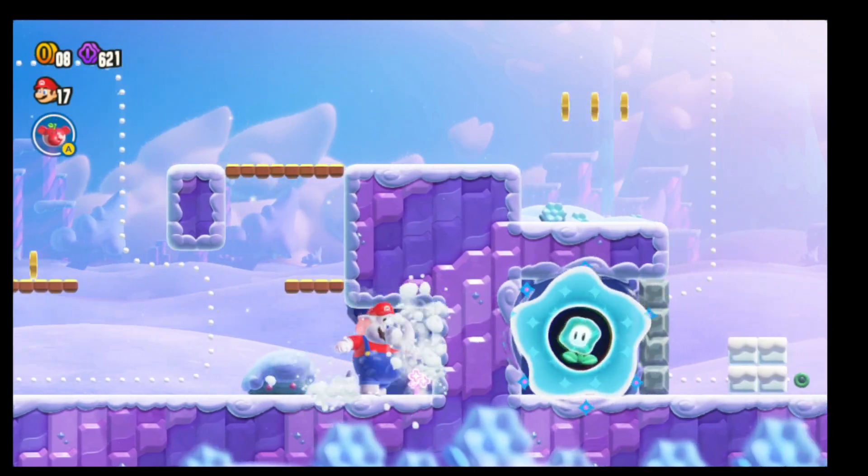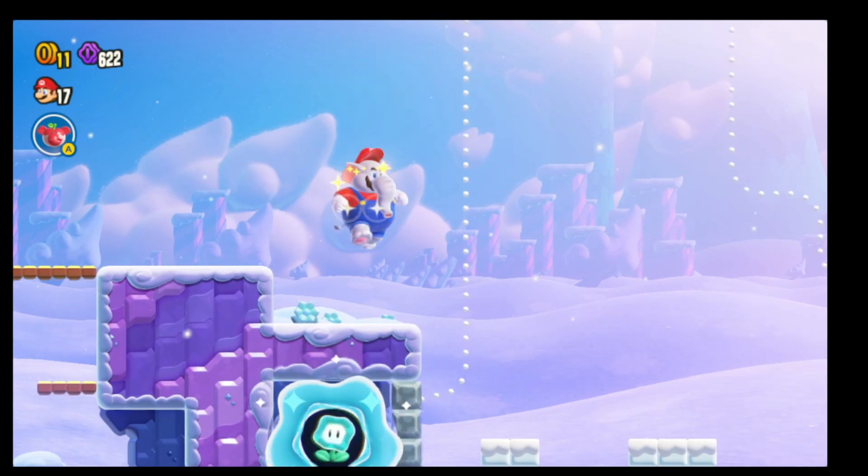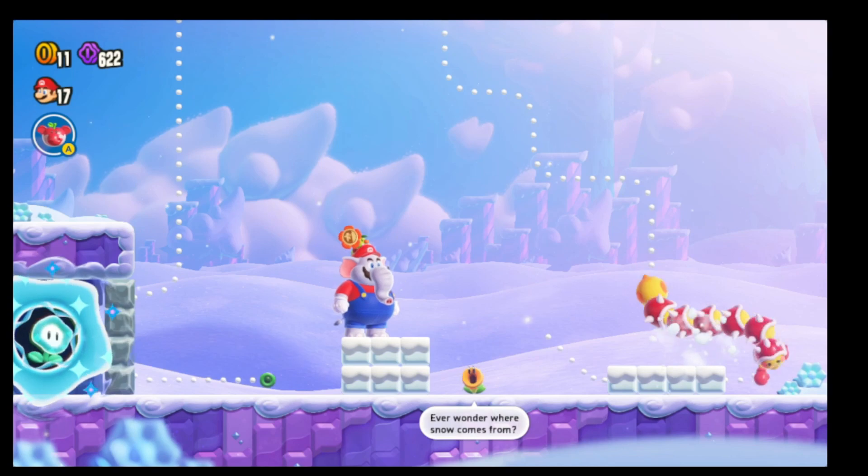Let him break his way through. And now you can see the Wonder Flower right there. We're pretty much just going to need to do the same thing over here — you can see right here we have a little lever. We're going to want to break that so he can come right through.